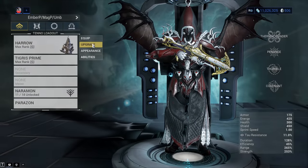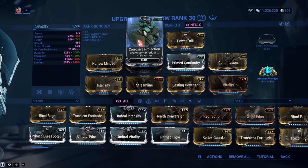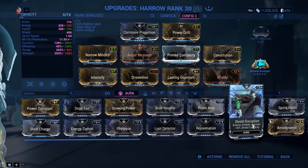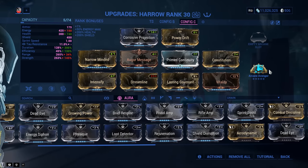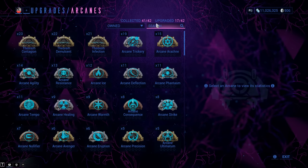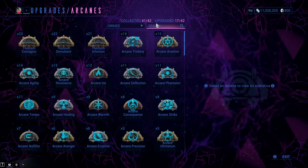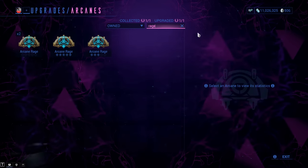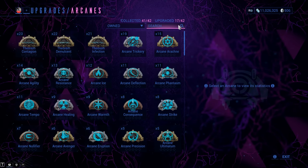For Harrow I'm running a standard build with Corrosive Projection against heavy armored targets. For Arcanes, even though we're using Harrow and getting 200% crit on headshots, I still highly recommend Arcane Avenger — you get 245% plus the base 10%, which gives you much higher crit. For the second Arcane, use whatever you prefer: armor, energize, it doesn't matter. We've got more than enough raw damage. I dropped a mod slot to fit in Prime Ravage for a whole lot of critical damage, since Harrow provides the critical chance.